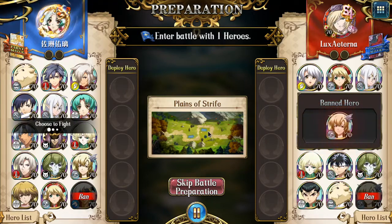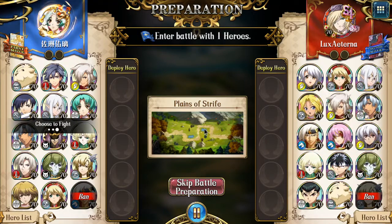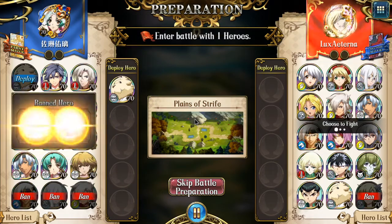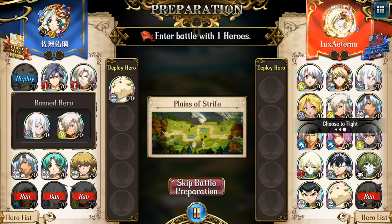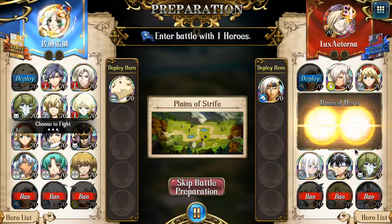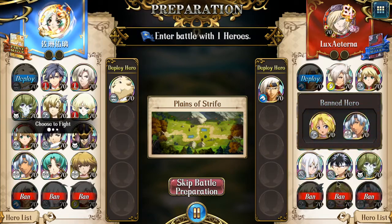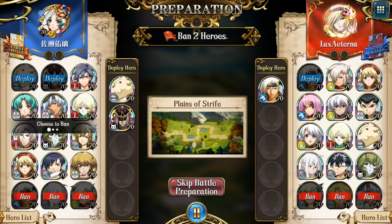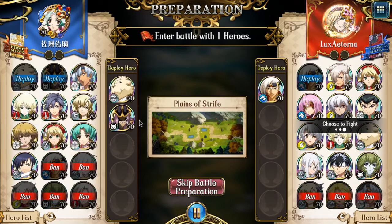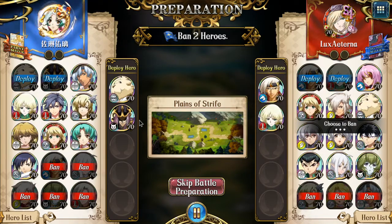So here my opponent first bans the Yana. I have three healers in this box, so I just get all my healers banned out and then I just pick all these AoE units. Try to play the strategy of doing more AoE damage than I can heal.